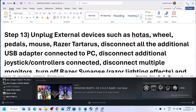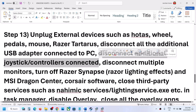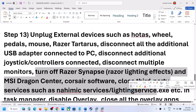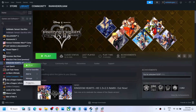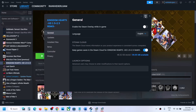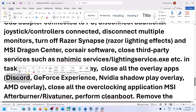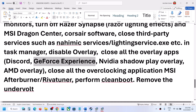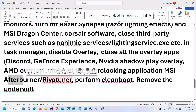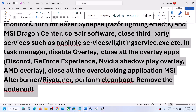Unplug any external devices you are not using, including additional controllers. Try launching the game on a single monitor. Close any third-party services or applications running in the background. Disable the Steam overlay by right-clicking the game, selecting Properties, and turning off Enable the Steam Overlay While in Game. Also turn off overlays in Discord and GeForce Experience, or close those applications entirely. Close all overclocking applications such as MSI Afterburner or RivaTuner.